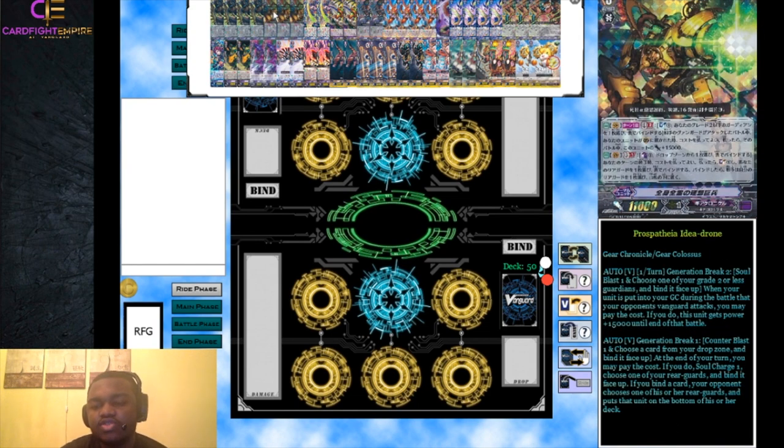Our backup grade three is Prosepia Idea Drone - it is just a Gear Colossus, not a Zodiac Time Beast, which is important to keep in mind for binding. It has a Generation Break 2 ability: soulblast one and choose one of your grade two or less guardians and bind it face up when your units are put into the guard circle during a battle your opponent's vanguard attacks. You can pay the cost and your vanguard gets plus 15,000 power. Basically a draw trigger becomes a 15k shield, useful when you don't have a PG in hand.